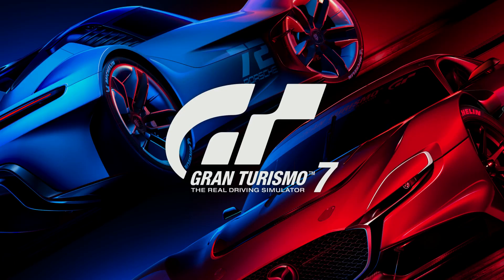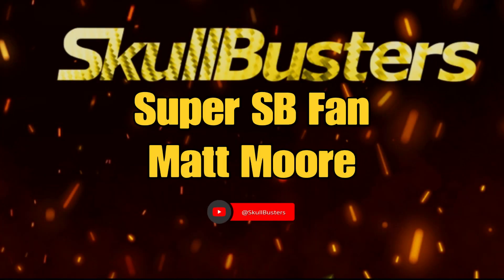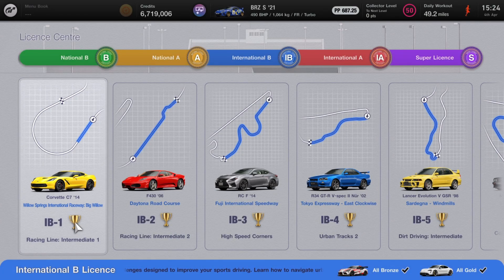Hey guys, it's Neil from the School Busters. Before we get started today, just want to give a shout out to our superfan members. If you want to help and join and support the channel, hit the join button below, and don't forget to subscribe. So in today's video I'm going to show you how to get gold for International B License — IB1 — after the new update 1.31.